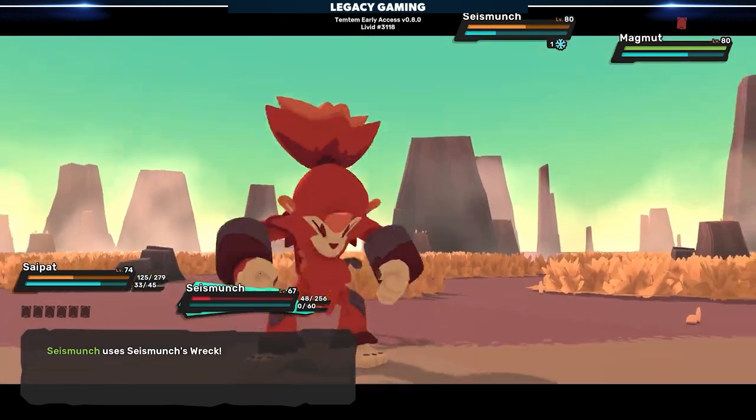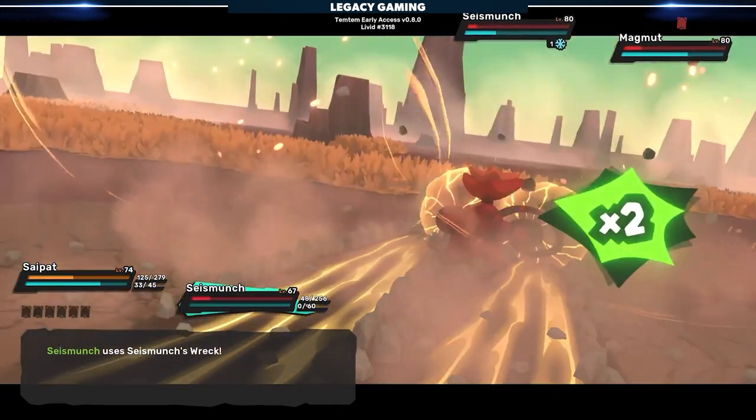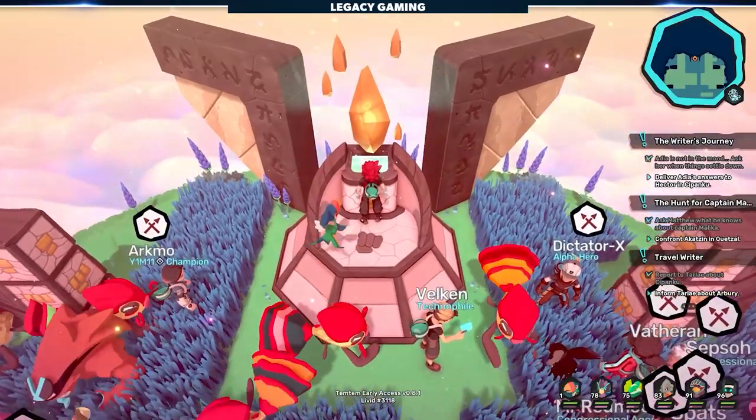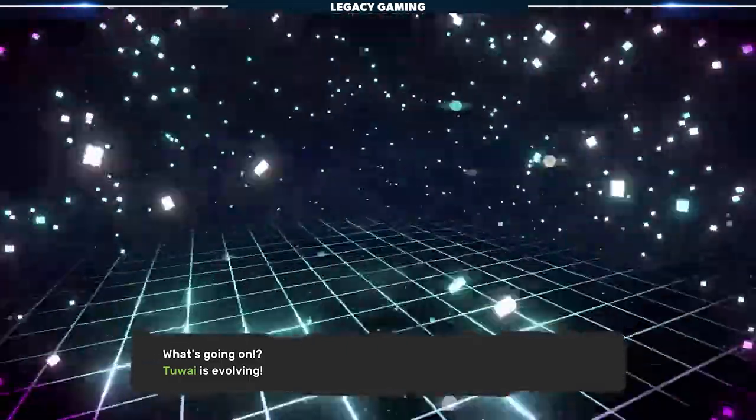Simply adhere to one of these three strategies after you beat the story, and you'll easily tackle the shrine. Once the path is cleared, there's only one thing left to do: evolve your T'Wai. Walk up to the shrine, select the T'Wai that you want to evolve, and behold your brand new Tutsu.